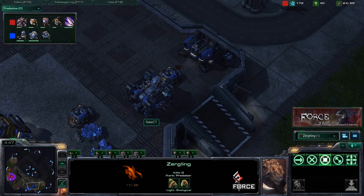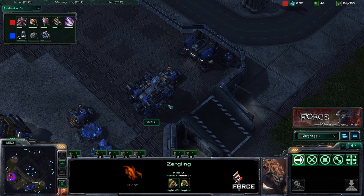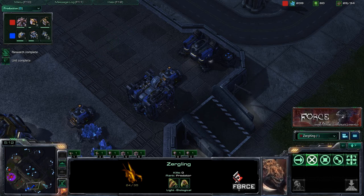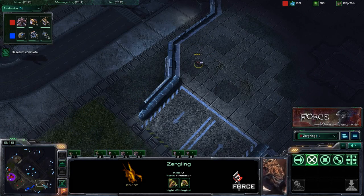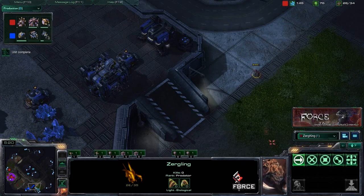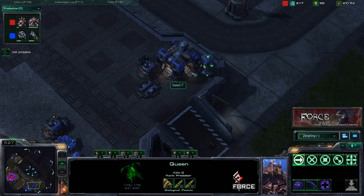The more Zerglings you bring, the more you can push into the base and see. Sen still got what he needed — he saw that second building, which is the purpose of the initial scout. We'll also want to do a secondary scout to see what attachments are coming on the factory. Three buildings per one base is essentially what a Terran player can afford with add-ons. Moving in that Zergling with metabolic boost up, looking for that add-on — and there it is, seeing the reactor go down, knowing we can expect early Hellions.